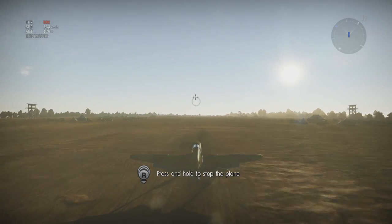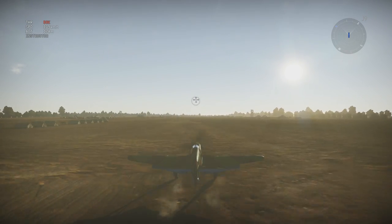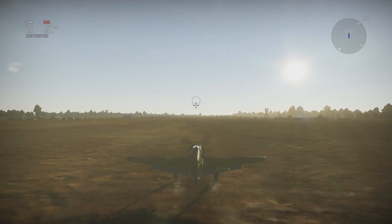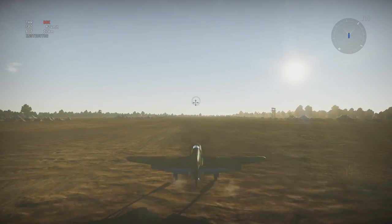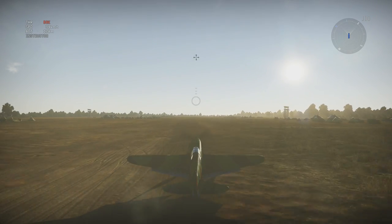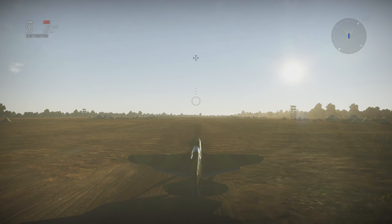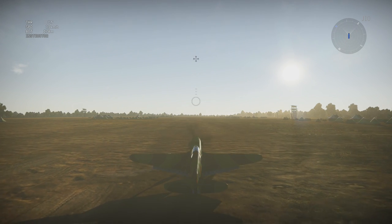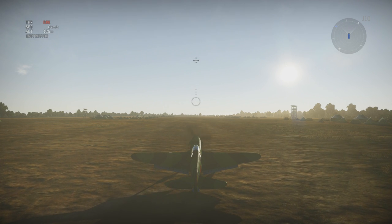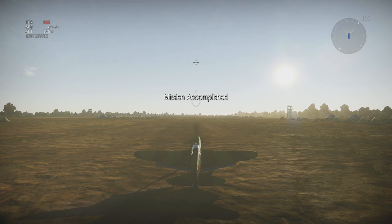Let's stop the plane just to be on the safe side — we don't need to go crashing into any rocks or trees by accident. Then again it might be pretty fun — kamikaze! That'd be the most useless kamikaze ever though. The plane has stopped — a successful landing! Mission accomplished.